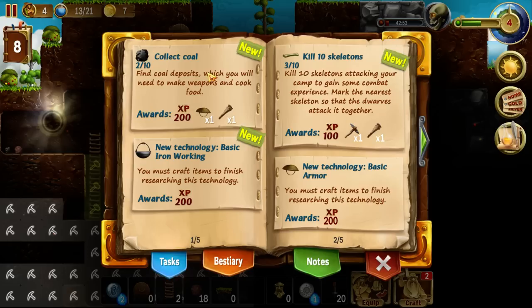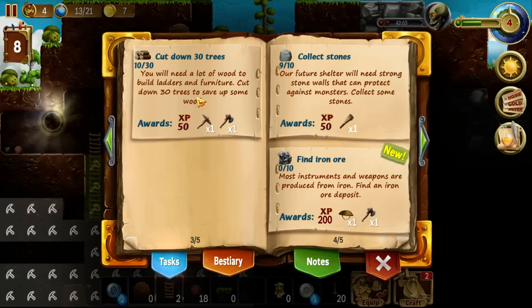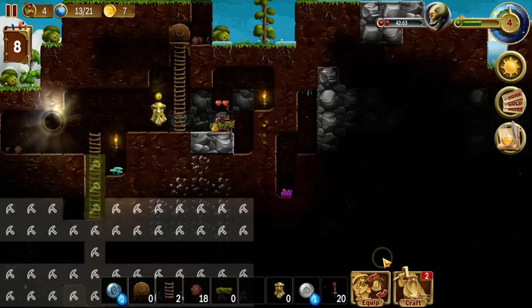We've got some new tasks — more missions, everything worth XP. We can kill some skeletons, collect coal. All these tasks will be things you want to do anyway — they just give you a hint as to what might be a good idea to do. If I collect one more piece of stone I'll get a bit more experience right there. Let's queue up some more digging — we're going to need a fair bit of stone. Getting the sand is not a terrible idea either.